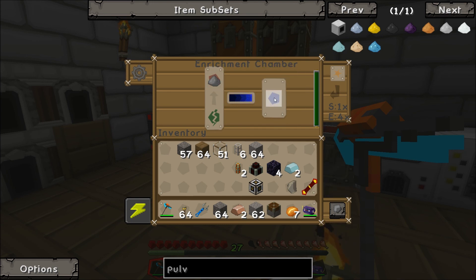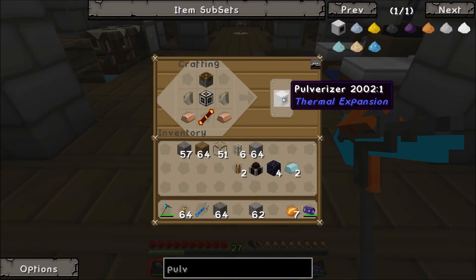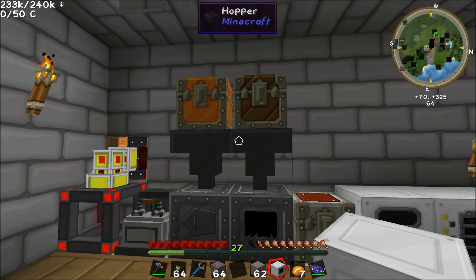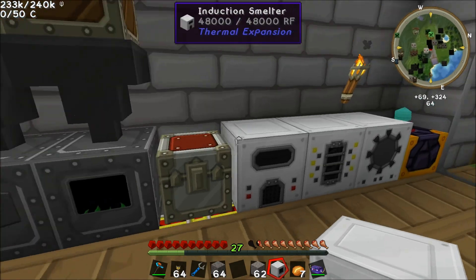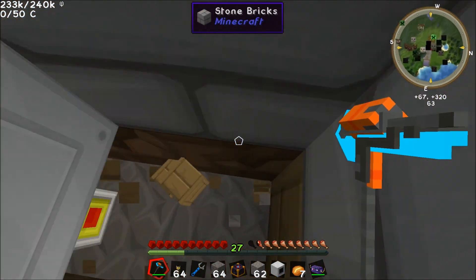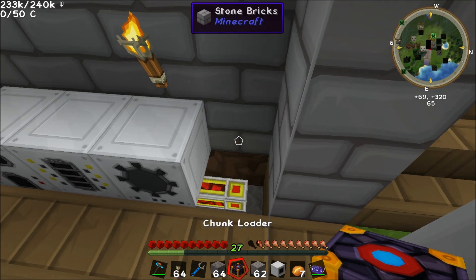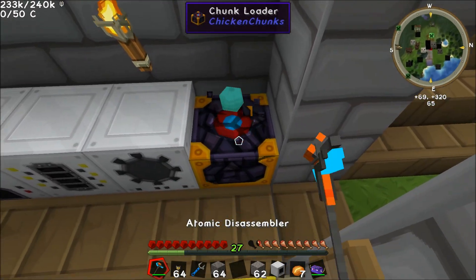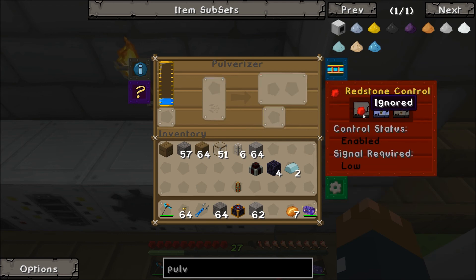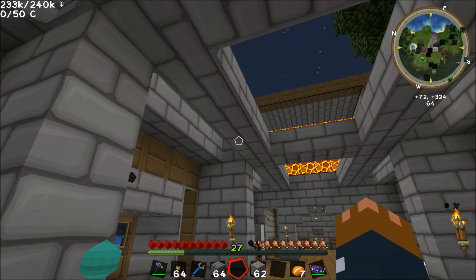So there we are — some gravel, some flint, and then we just have to make the pulverizer. Let's just stick the pulverizer down here, I'll have to move this other machine. Sticking down an energy conduit there. Pulverizer can go on the end, enable low, and pulverize the obsidian. I'll put the chunk loader here for now as well.